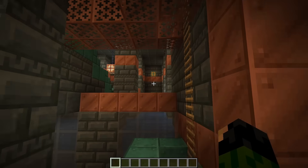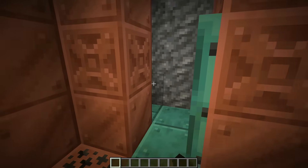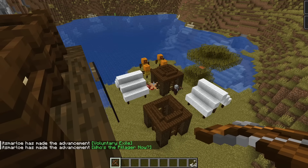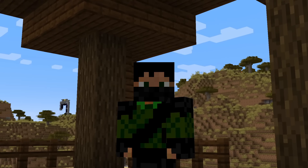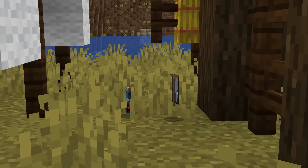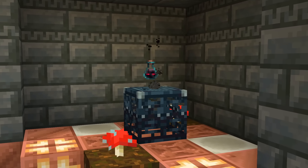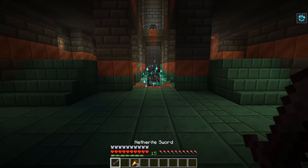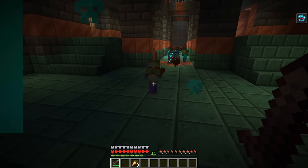Heading back to the trial chambers — there's a lot more still to do in there. You can tackle a much harder version called the Ominous Trial. You need to have the Bad Omen or Trial Omen effect to start this version. The Bad Omen effect is gained from killing a raid captain, and the Trial Omen effect can be obtained from drinking an Ominous Bottle. If you drink it and gain the effect, then step near a spawner, it will turn into an Ominous Trial Spawner — basically harder, but with better loot.